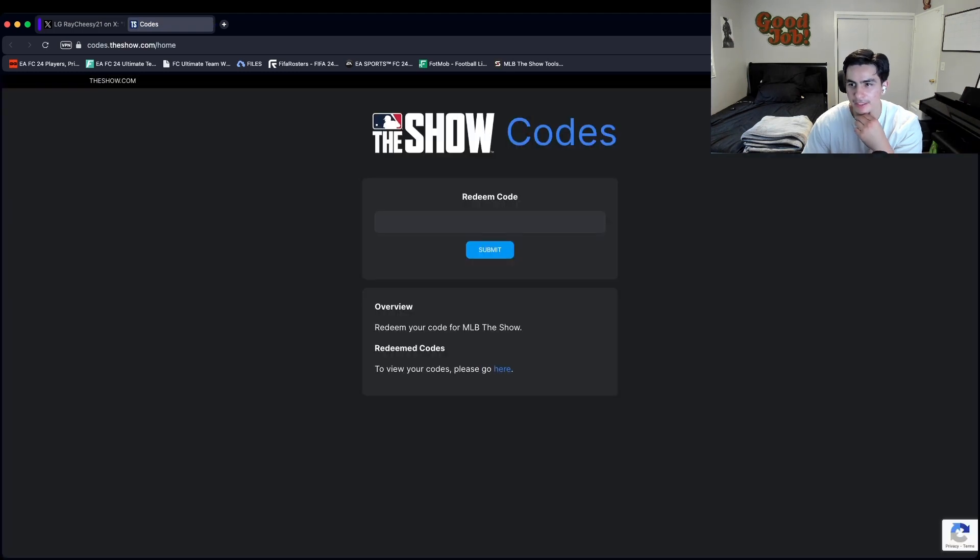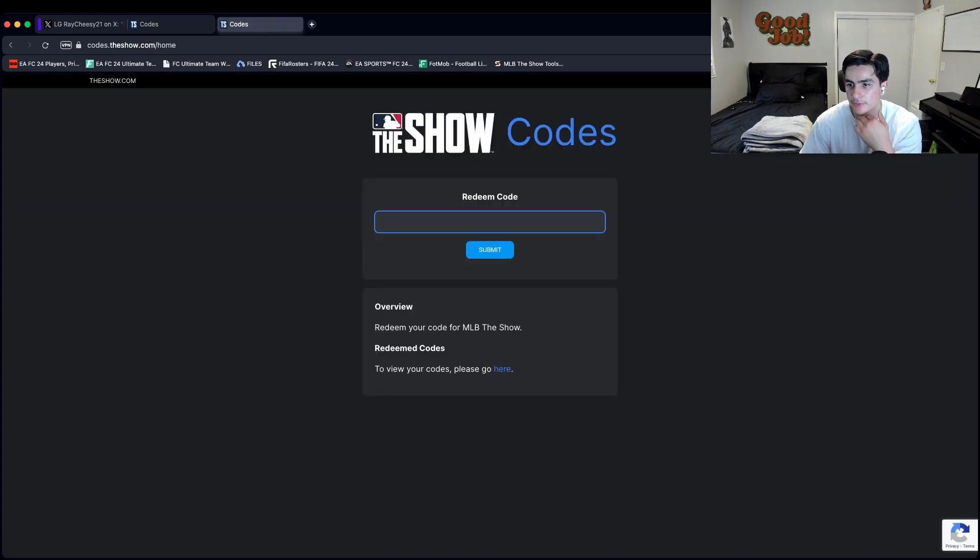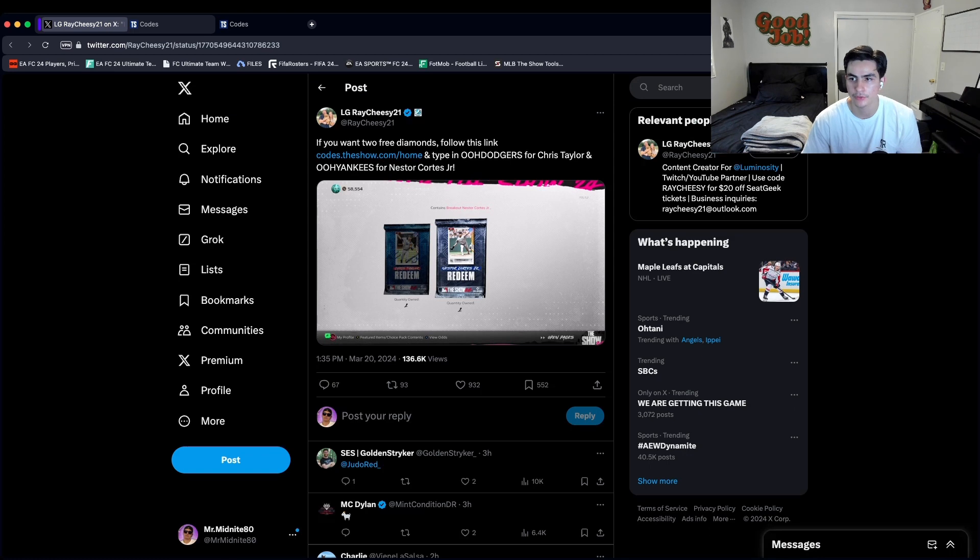It takes you to the Show Codes website. If you look up 'MLB The Show codes,' it's the first link. In the redeem code section, you type in 'DODGERS' for Chris Taylor and 'YANKEES' for Nester Cortez — all caps, make sure it's all caps.